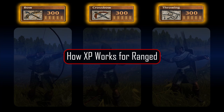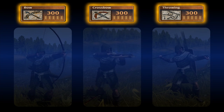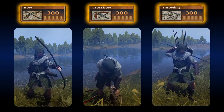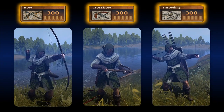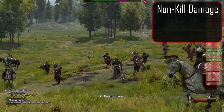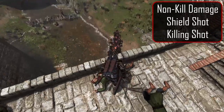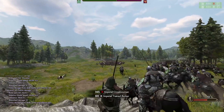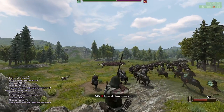First we will look at how you gain XP with ranged weapons. There are three categories: bow, crossbow, and throwing. For the most part you earn the same amount of XP in the same way by doing each of the following: damaging an enemy with your projectile, having your shot blocked by a shield, and getting a killing blow. The main factor determining how much XP you get is the distance to the hit, with longer shots giving more XP.